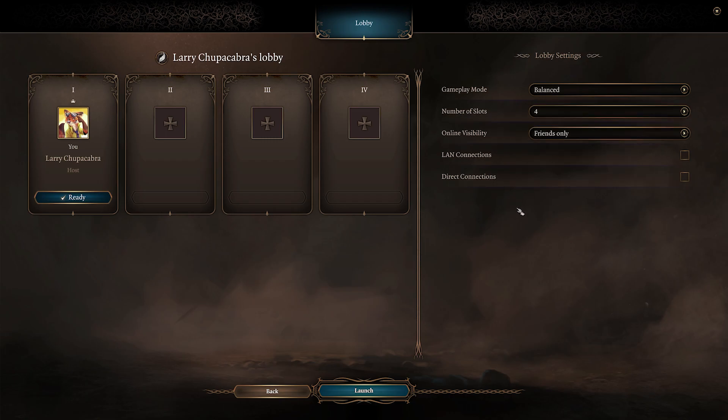The number of slots determines how many people can connect to you. I've got it set to four by default — so I can join and then three friends. You can also set it so that random people can join, friends can randomly join, it's invite only, or it's closed. Closed would be ideal for a solo playthrough where you don't want anyone joining. Friends Only is fine to avoid random people.